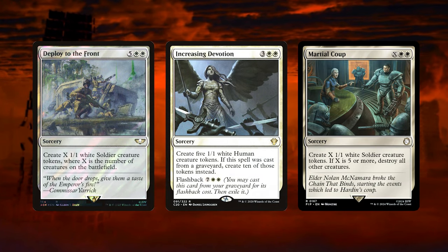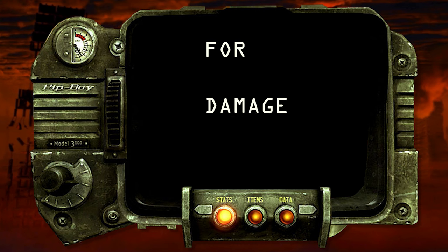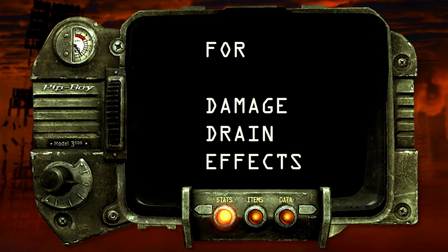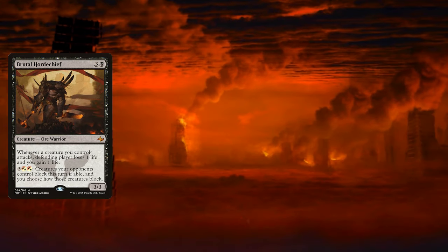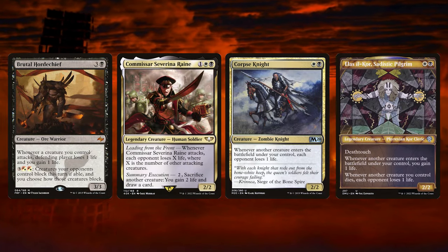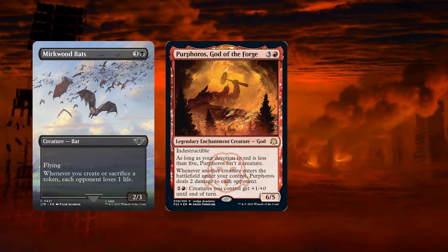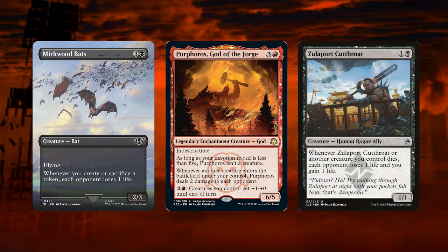To benefit from all this token creation and deal a good amount of damage and drain effects while always trying to stay on theme, we have added the following: Brutal Horde Chief, Commissar Severina Rain, Corpse Knight, Elish Ilkor Sadistic Pilgrim, Mirkwood Bloods, Purphoros God of the Forge, Zulaport Cutthroat.